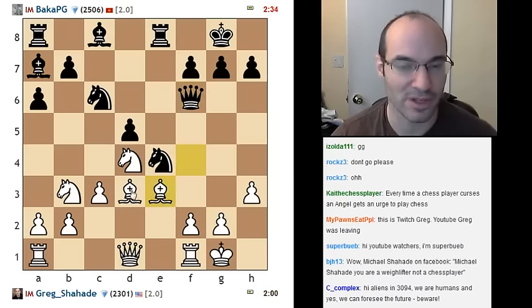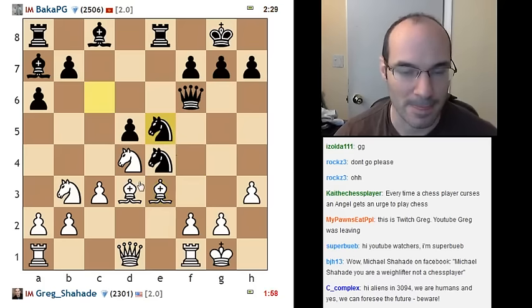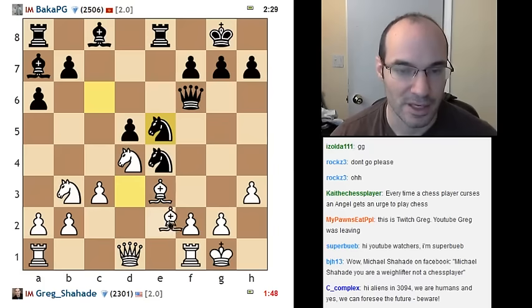There's only the f-pawn defending it, I'm a little scared of that. Knight e5 is playable also here — I find that move kind of unpleasant to deal with. Oh boy, ugly position already. I'm gonna play the relatively pathetic bishop e2.